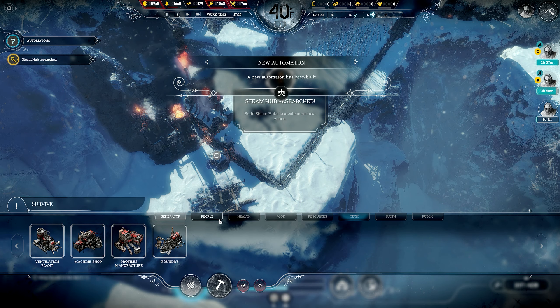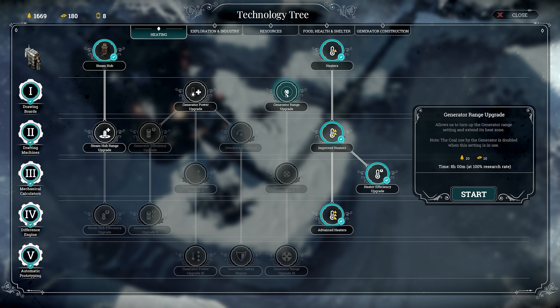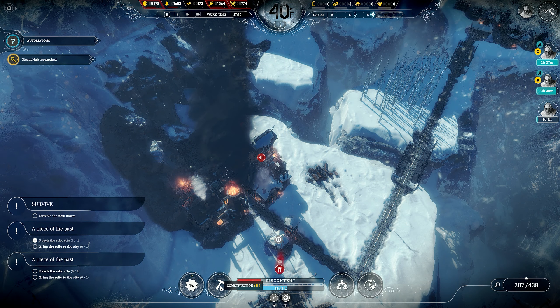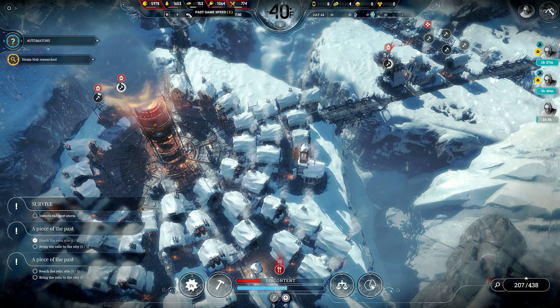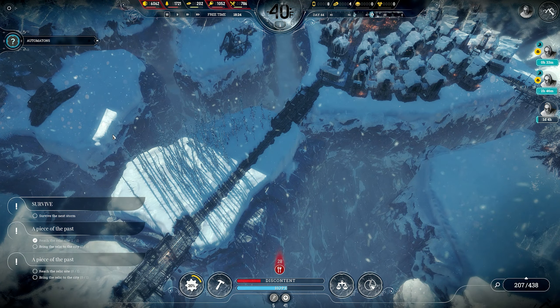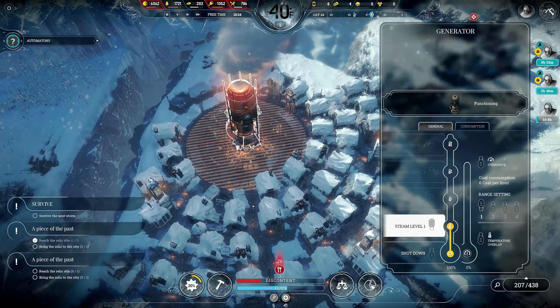Now we should be able to do steam hub range upgrade, generator power upgrade, generator range upgrade. That automaton should be able to refuel at that place. Now we have enough — should I do another bridge to get that coal? We have not been short on coal but we're also not eating a lot of it. I think I will.